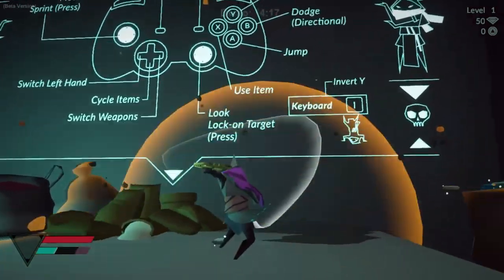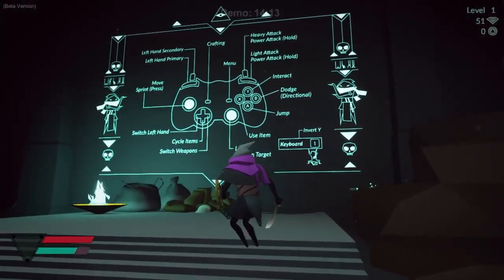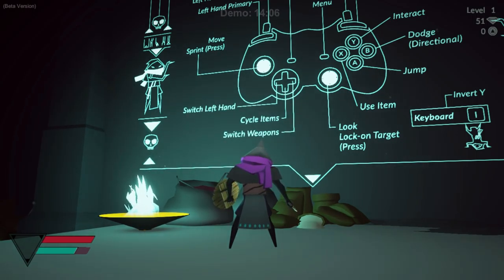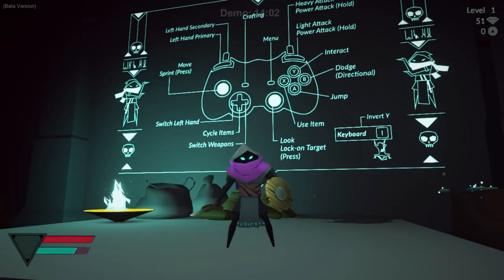Let's check out the controls. The weapon has a chargeable special move associated with it. I can do light attacks with my sword, a combo of those, or a charged-up heavy attack which, with this particular weapon, does a series of flurries and spins that hit multiple targets.